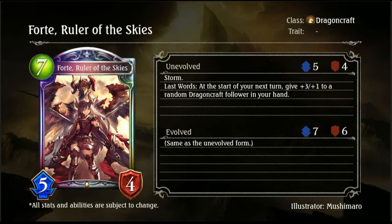The first one is Forte Ruler of Skies, a 7-drop 5/4 Storm for Dragoncraft. Last Word: at the start of your next turn, give +3/+1 to a random Dragoncraft follower in your hand. This is actually pretty decent. It's definitely killable, unlike the original Forte, but the Last Word is very reasonable at buffing up your remaining followers. If you can stick this to a board where you already have some board flood, this is fairly decent. The 7-drop 5/4 Storm with the 7 damage on evolve is actually still really good.